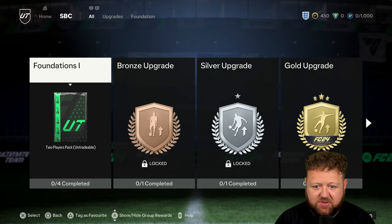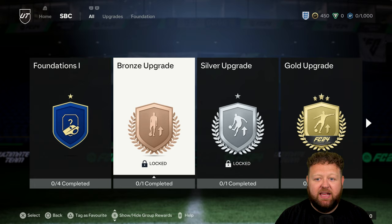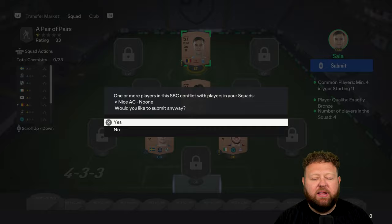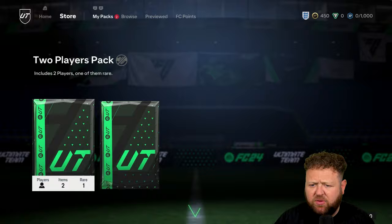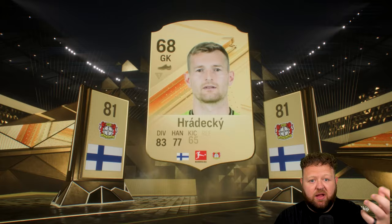You might get a little pack to get you a couple more bronze players — all of that stuff will be untradeable. But as you can see, we're up to 450 coins in the first couple of minutes. I then headed into the SBC section and basically completed the first two or three sets of the Foundations, because you end up submitting a couple of bronzes and getting quite a few more back — it's a way to have a little bit of club turnaround.